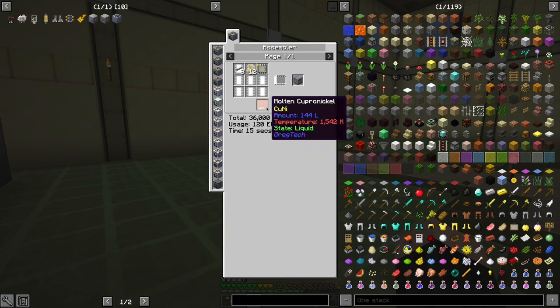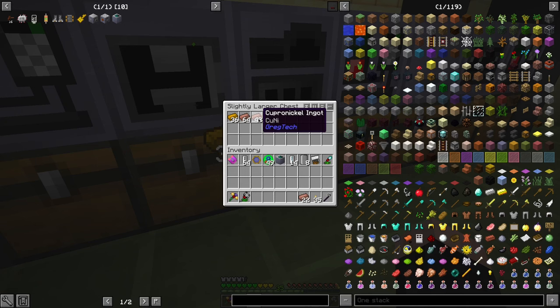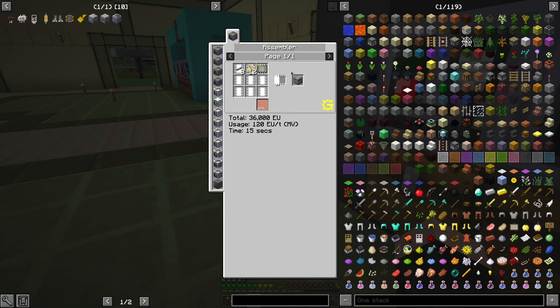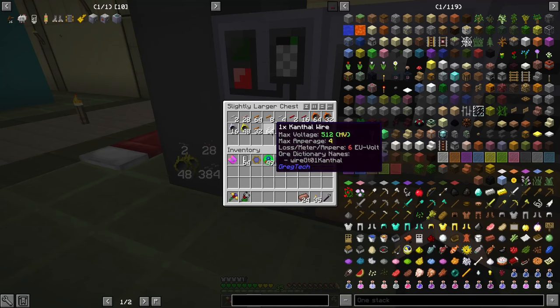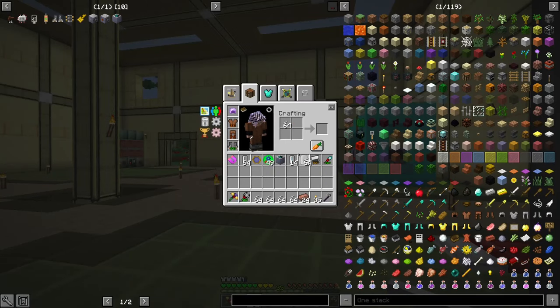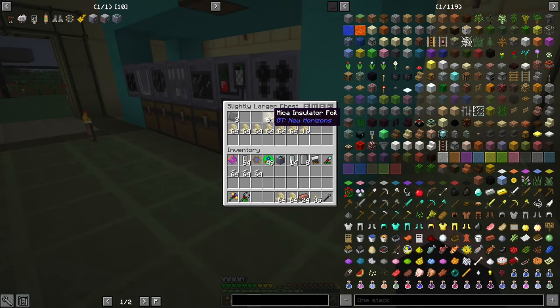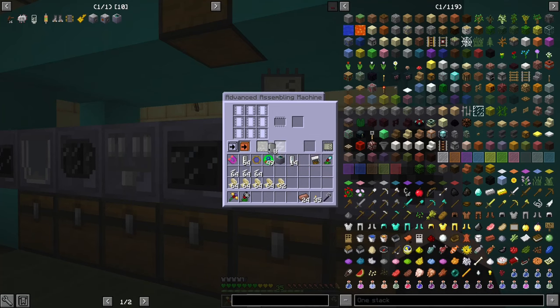We need to make kanthal coils. First, we need copper nickel — I'm going to need 24. Molten copper nickel. Let's get these guys. You need to be 2x. And it should be like this, I guess. And molten polyethylene, come here.